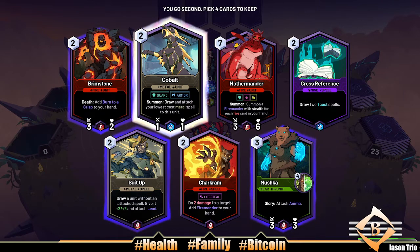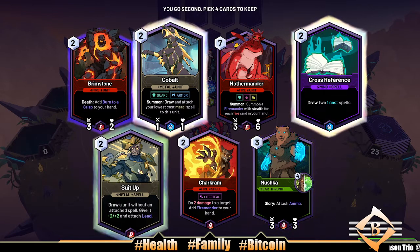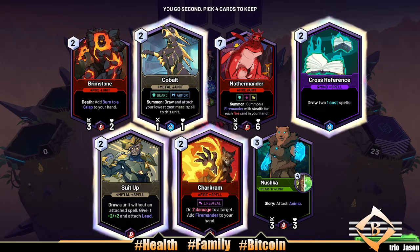All right, what do we want to do here? Cobalt looks good, two mana guard unit. Brimstone looks all right as well, and I kind of like Suit Up. Or do we take a removal spell, or do we just go Brimstone? Two damage will target, add fire mana to your hand. I'm gonna go Shark over the Brimstone — it's really between Brimstone and Suit Up in this hand, but Mooshka is good too.